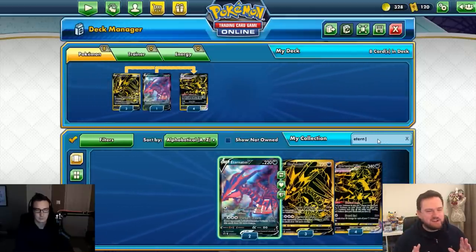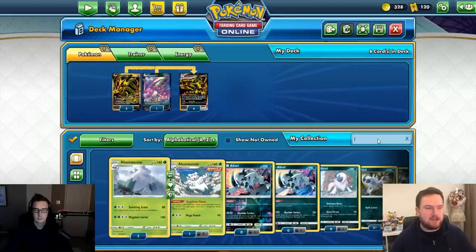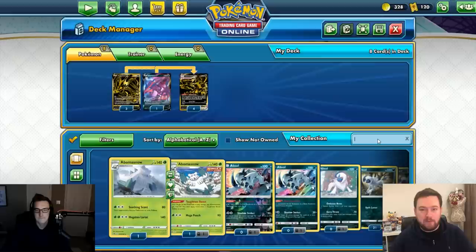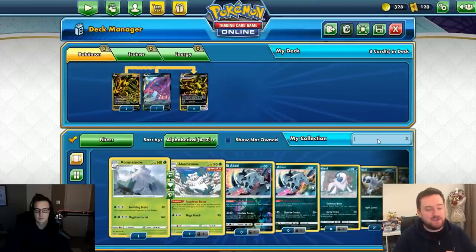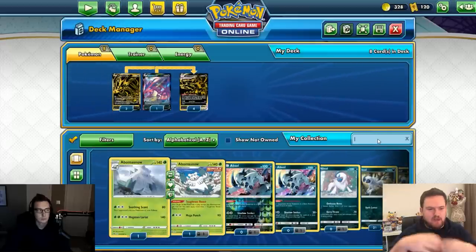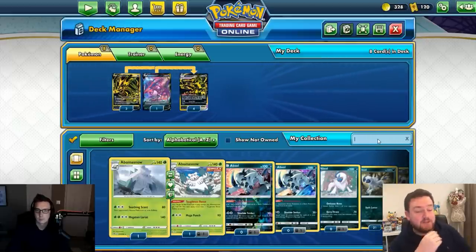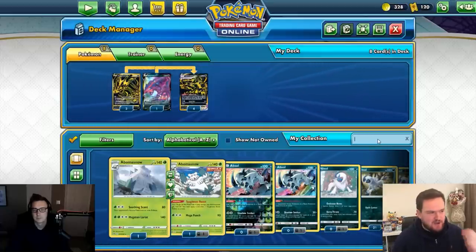Step two: figure out what Pokémon we're going to use to support Eternatus. Since it needs lots of Dark-type Pokémon in play, we only need to look at Dark-type cards. There are three types of support Pokémon: acceleration — cards that help you draw or get energy into play; damage — cards that deal extra damage; and denial — cards that make it harder for your opponent to win. Conveniently, that spells ADD.